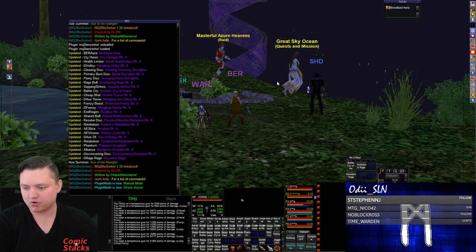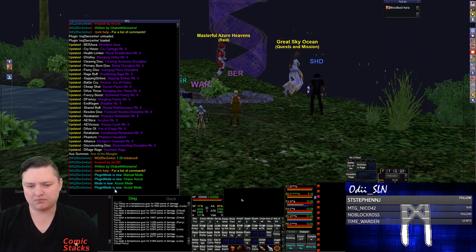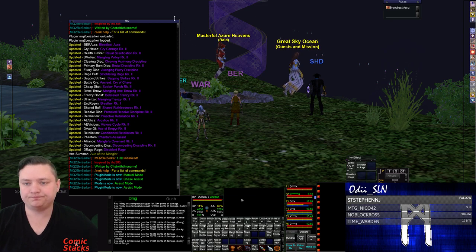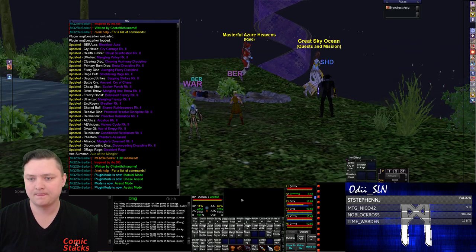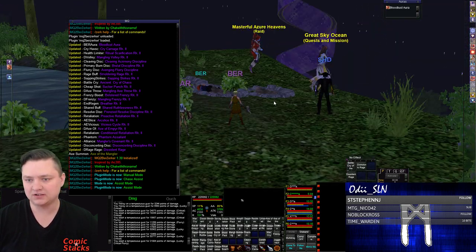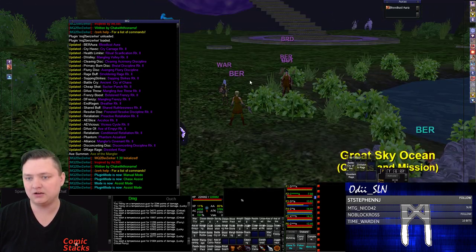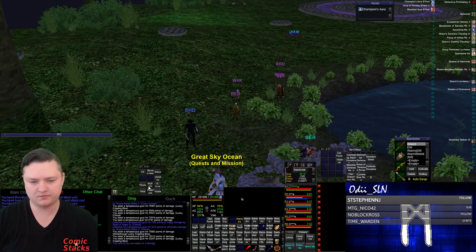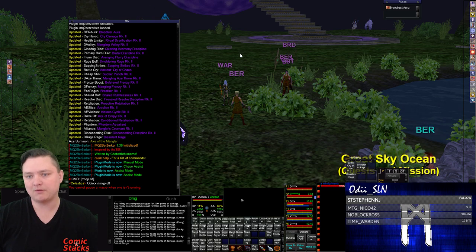And then we also have zerk mode assist. Plugin mode is now assist mode. What this does is it sets a camp where you're standing. If I run away it's going to navigate me back to that spot, so it'll assist my tank. Let me just pull a mob — pulling a mob, going back to my berserker here.